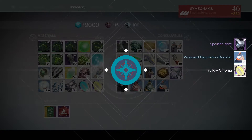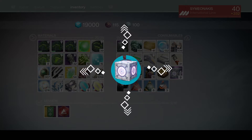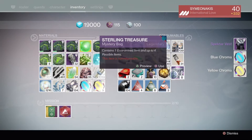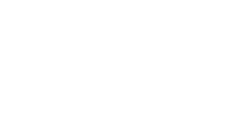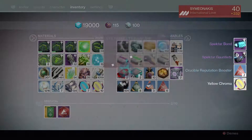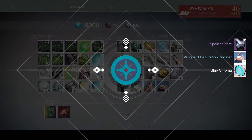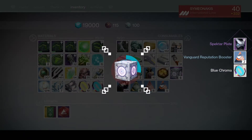Spectre plate. Spectre vest — okay, still haven't seen any ships yet. Spectre bond — okay, so that's for the Warlock. Come on — another chest piece, just need those gauntlets.